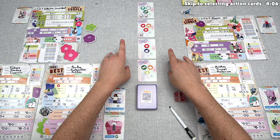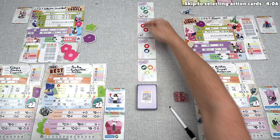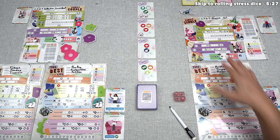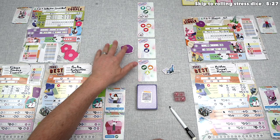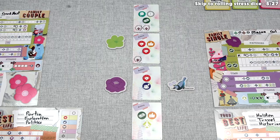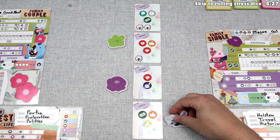On each turn, the first thing we do is reset the action row, unless it's the first turn of the game, because we've already put the cards out during setup. It's time for everyone to simultaneously select an action card. Every single player can choose any card of their choice, while every couple has to make sure they don't choose the same card — they have to split up. Players who are not part of a couple can choose the same action card. For this first turn, I think we'd like to activate this card down here.